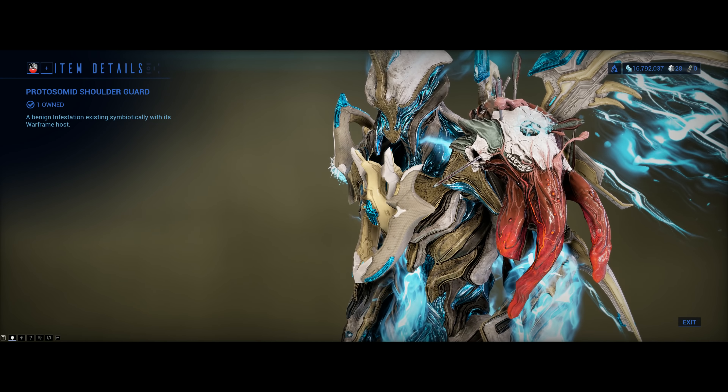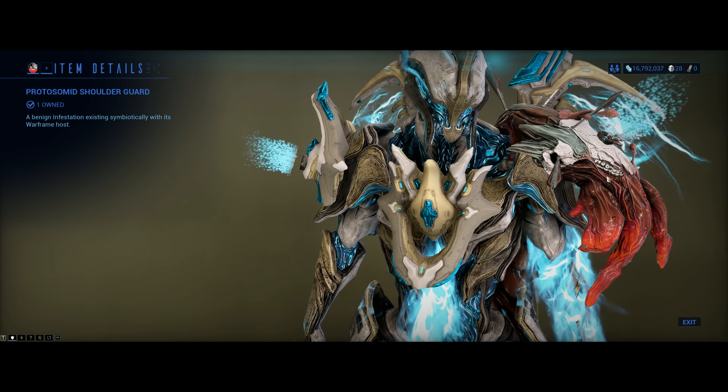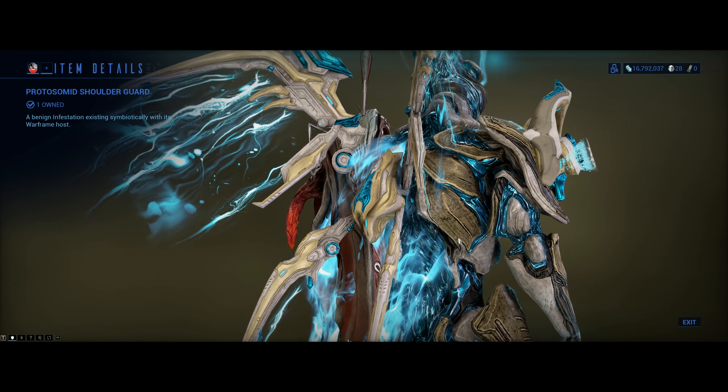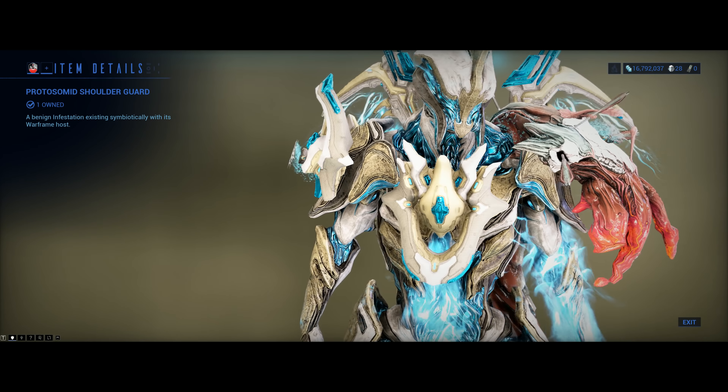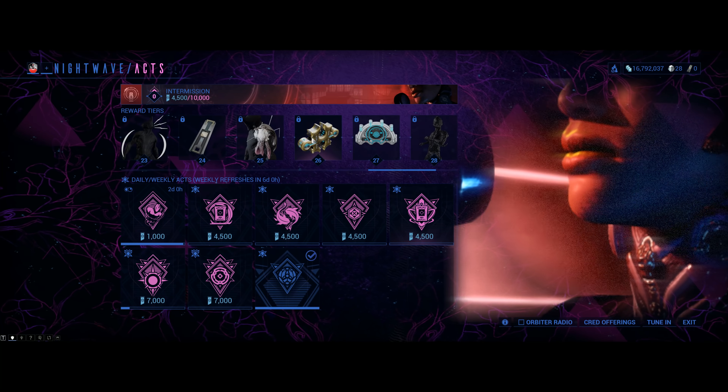Level 25 is an attachment I can never get to fit anything — it's big, clips through everything, and it's mama. But it definitely has that look you might want for something like Nidus, for example. Forma bundle at level 26 — these are free, already-made Forma.